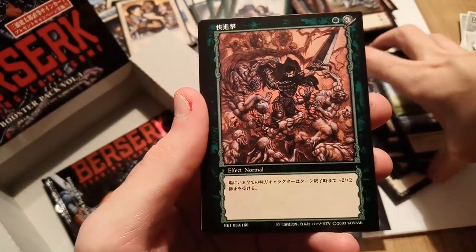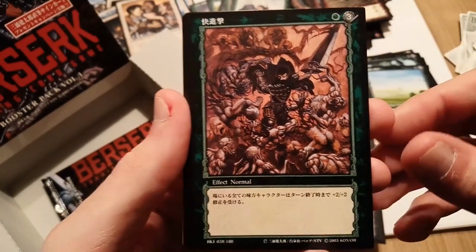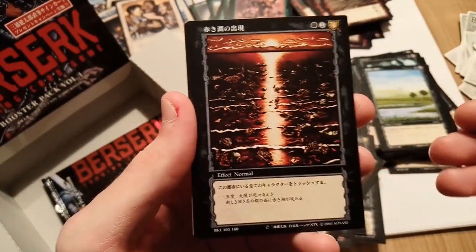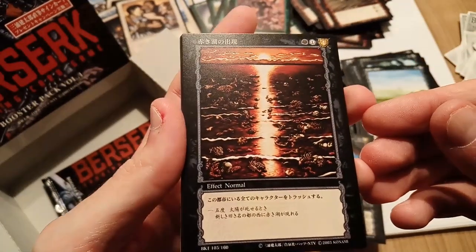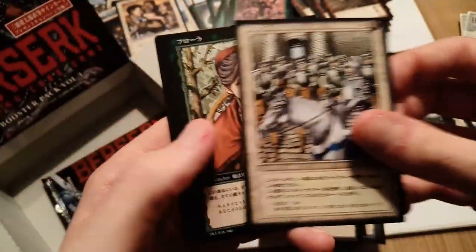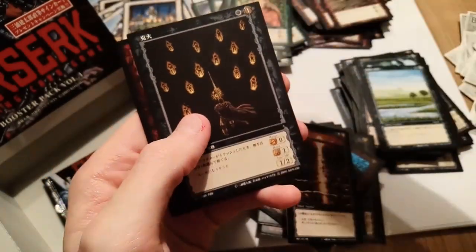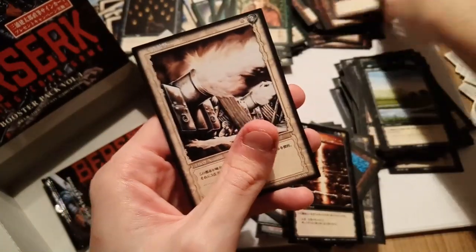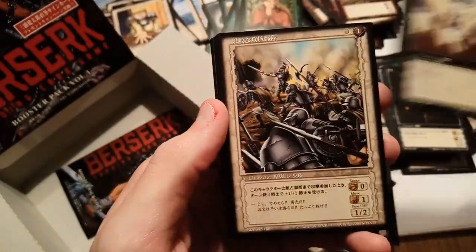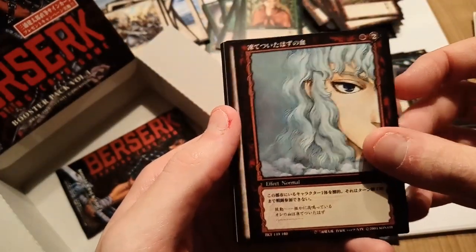A black card — a really cool uncommon with Guts, another cool artwork of Guts fighting some souls of the damned. Very dark. Here's our rare — I'm not sure what this is from, just a bunch of bodies drifting in a lake. We have Flora, Pippin, another white card, another white card, a red card, the cannons, the lottery card, Ricert, the creepy elf dudes, Lost Children, and Griffith eye to eye with Griffith.